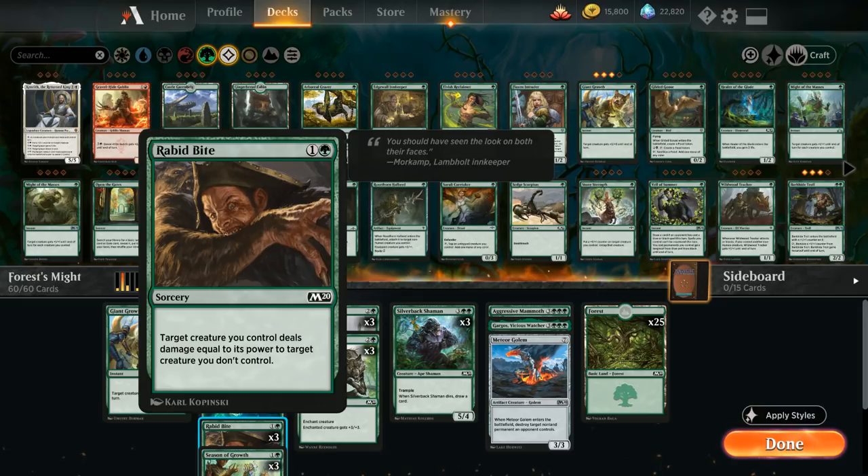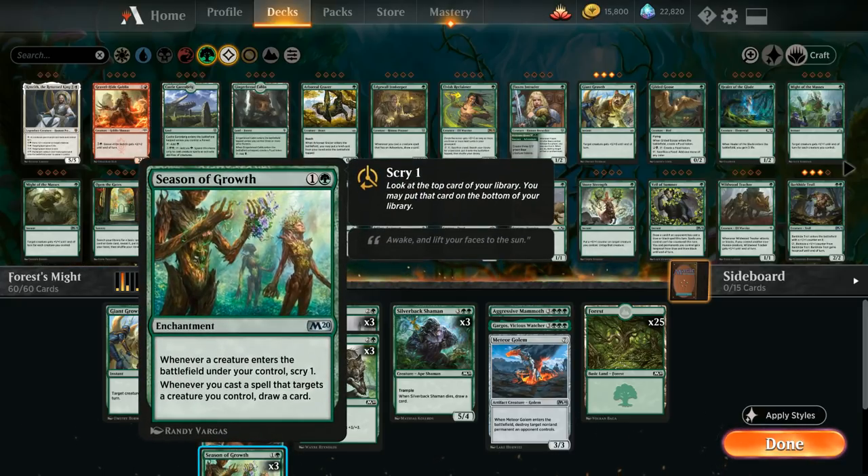We've got three copies of Rabbit Bite as one of our removal spells, letting one of our creatures deal damage equal to its power to another target creature we don't control. Then we've got three copies of Season of Growth, our main card draw engine — a two-mana enchantment that says whenever a creature enters the battlefield under our control we get to scry one.